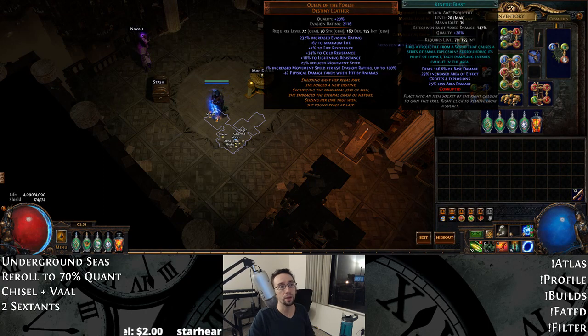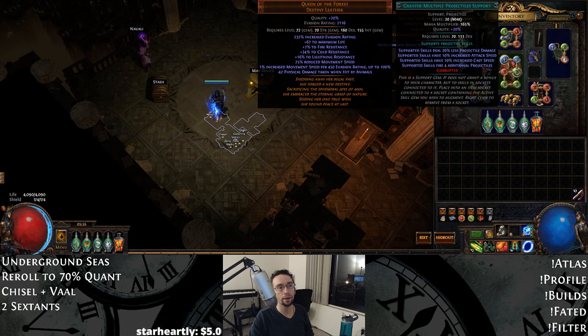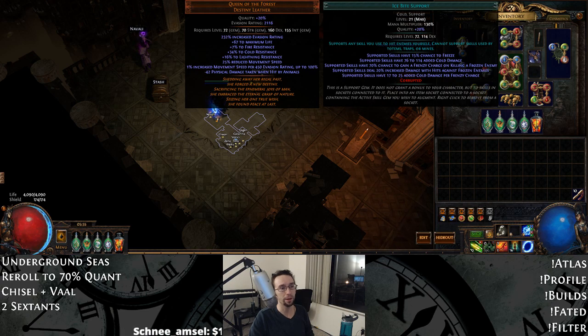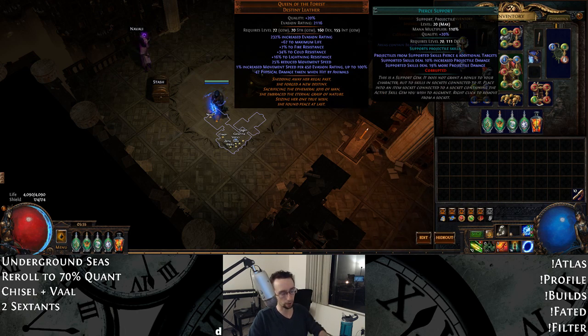In the chest piece, we have Kinetic Blast, Added Lightning, GMP, Elemental Damage with Attacks, Ice Bite, and Pierce. Ice Bite is pretty important because we don't have any other way to really generate Frenzy Charges. Raider has their way, but I really think Pathfinder is strong right now and super comfortable, so I squeezed one of these in. Level 21 doesn't matter — just use a level 20, it's fine. Pierce is just a comfortable way to clear.